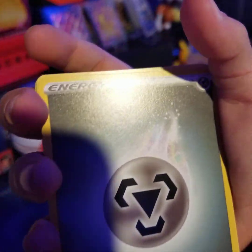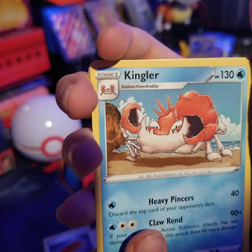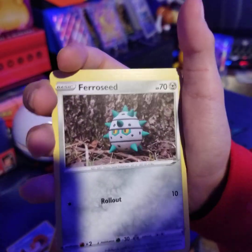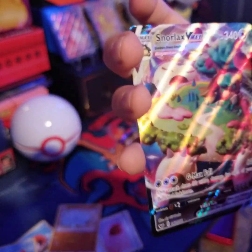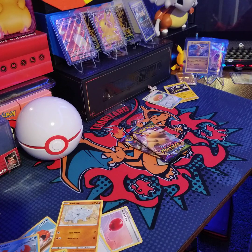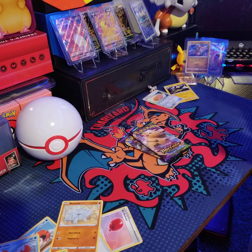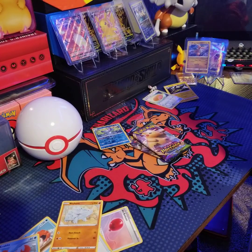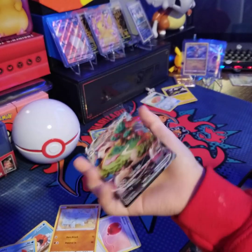We got something good! Metal Energy, Air Balloon, Pal Pad, Kingler, Rhyhorn, Roselia, Ferroseed, Krabby, Glare, Zigzagoon, Drizzile — and we got it! It's not the Rainbow Rare but we got another one! Yes! I was just talking about it!